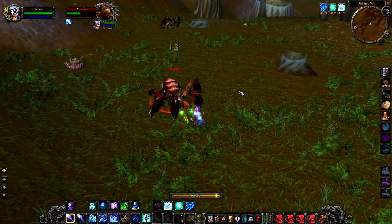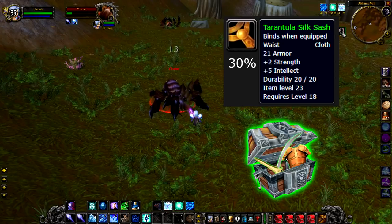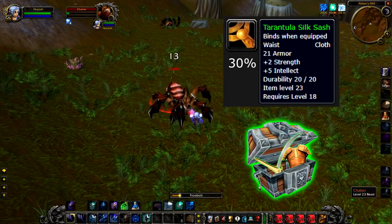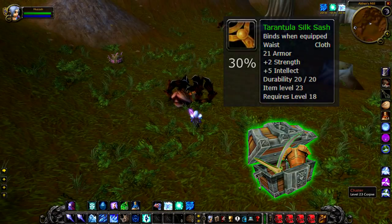That being said, if you do kill Chatter you have a 30% chance to get the Tarantula Silk Sash, which is a really nice cloth sash for low level players and would probably sell quite well on the auction house because the stats on it are pretty good. If you don't get the sash you are going to get a green instead, so all is not lost.